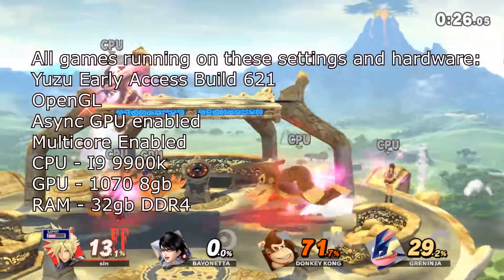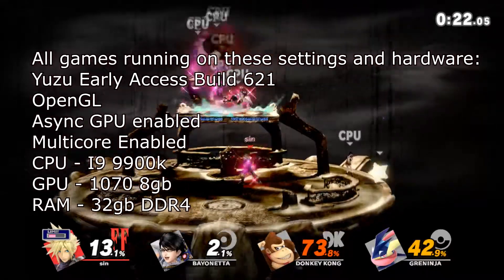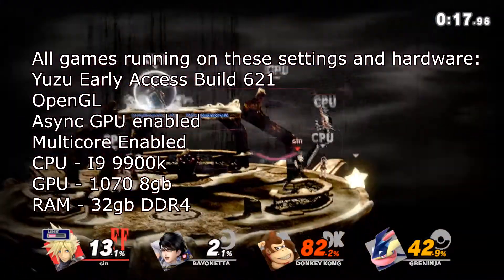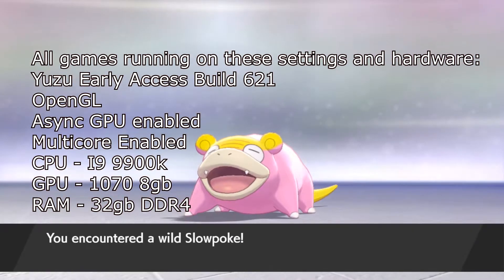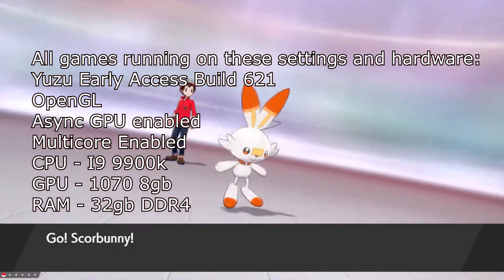Hello everybody and welcome to the video. This one covers four of the greatest must-play games on the Yuzu emulator, which is a Nintendo Switch emulator for PC. Current date: 24th of June 2020, and these games are extremely good.